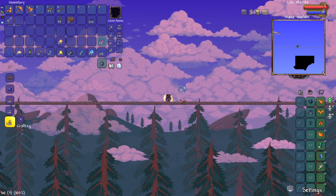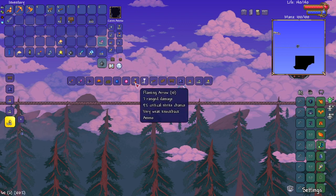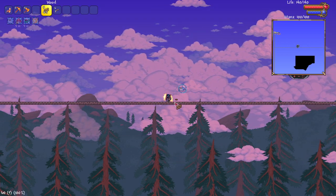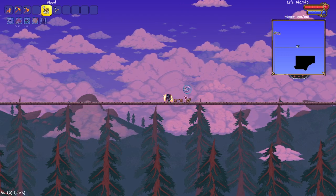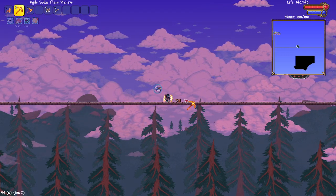First, you're going to take any kind of platform — I use wood platform. It can be any type of platform, it does not matter. You're going to place this down wherever. Right next to it, you're going to place a wood block. Either side, it doesn't really matter, but preferably I'm going to place it on the right side.